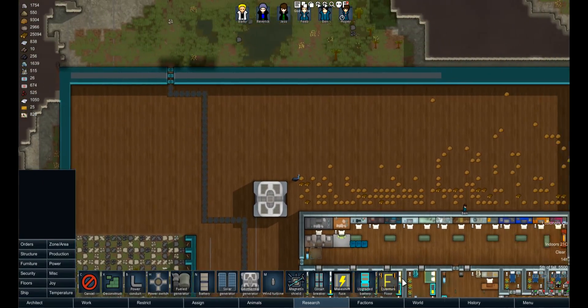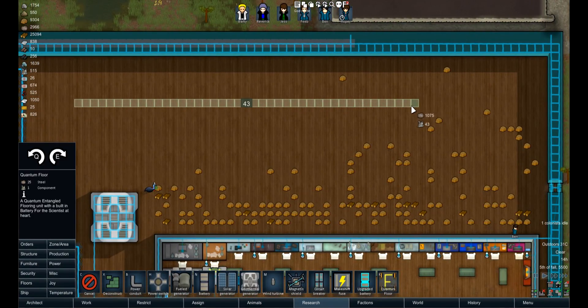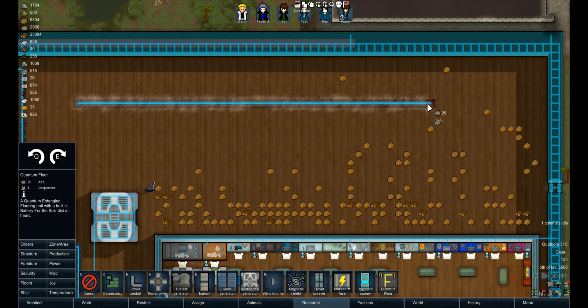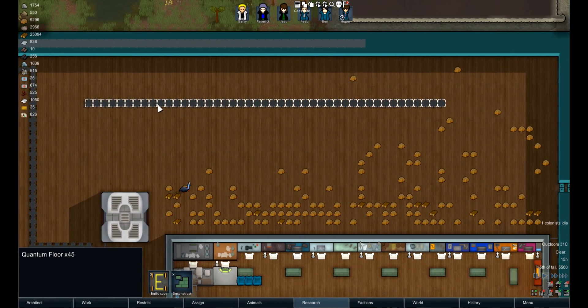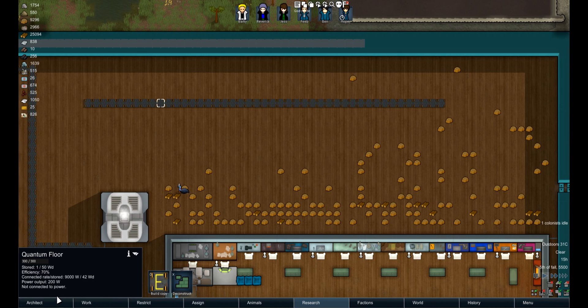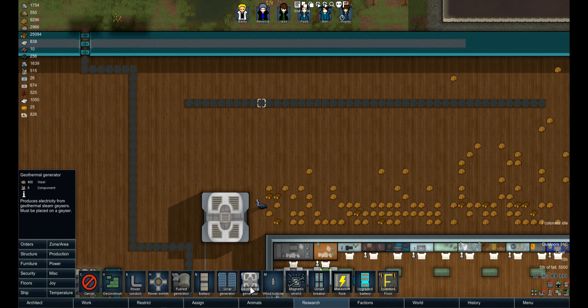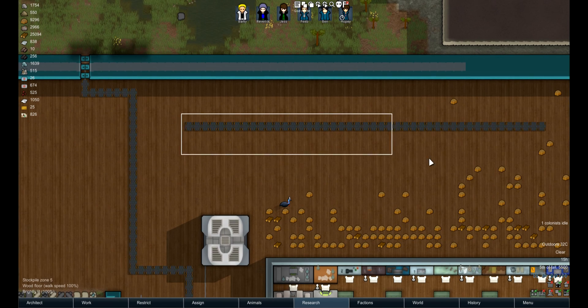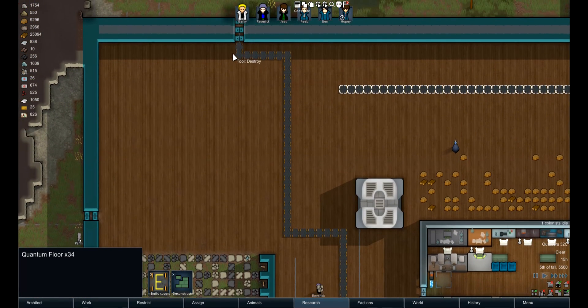If we take a huge pathway — that's 45 components and 1,125 steel — it gives 9,000 watts. Compare that to a geothermal generator: 8 components, about one-tenth of that steel, and it gives you about one-third of the power. But geothermal takes research, and this doesn't take any research. Plus you can walk on top of it — you can't walk on top of a geothermal generator at all.